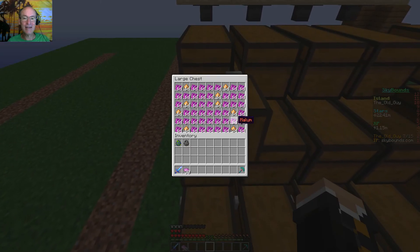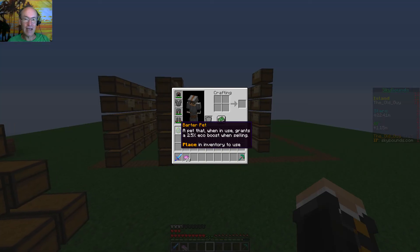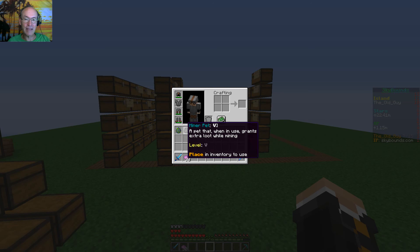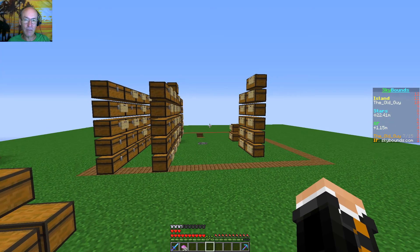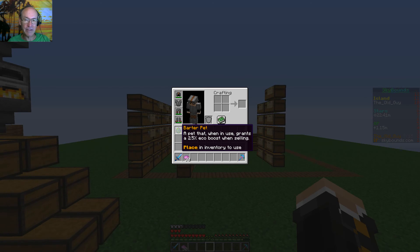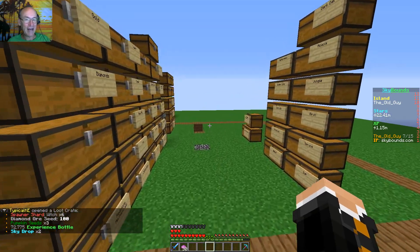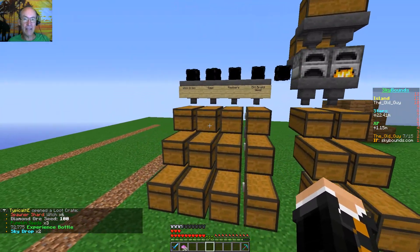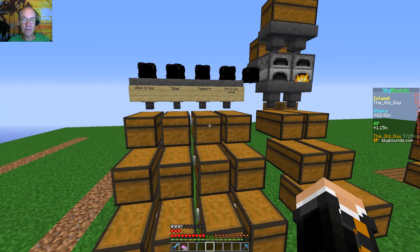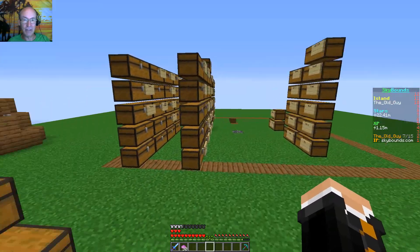I've got questions out there. First, I need to know what this magic essence does — somebody needs to tell me that. And then, how do I level up this barter pet? I can level up other pets in crafting but I don't know how to level up the barter pet, or if you even can. If you know the answer, let me know. I'll go ahead and grind through and make up the scrambled eggs with the chicken eggs and birch and coal.